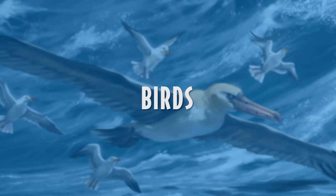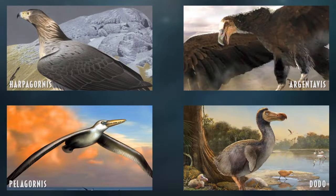Now onto the birds. We have Harpagornis, the Haast's Eagle from New Zealand — a very cool large predatory bird. As well as Argentavis, which gained much of its popularity from Ark: Survival Evolved, but is still a very cool species related to modern condors and vultures, just much larger.